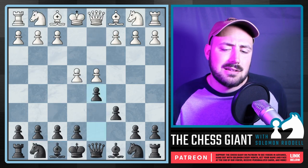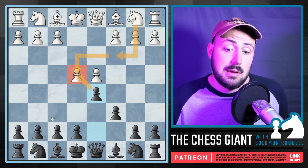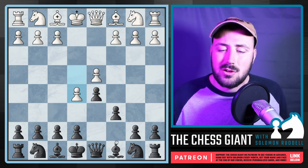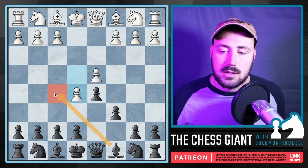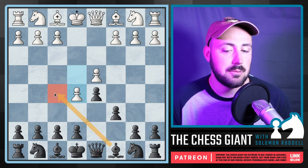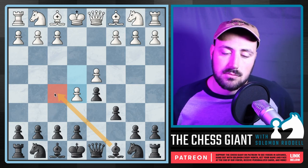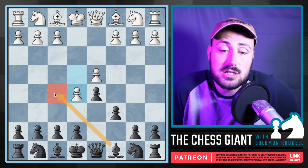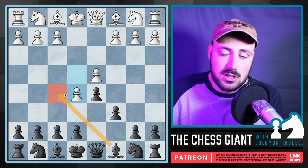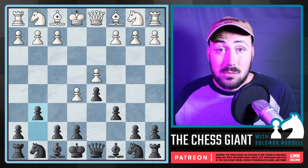White has other options besides taking. They could play Nc3 — in that case we take on E4 and play Nf6. We could also see E5 with the advanced variation, and a lot of players like Bishop F5 there. I used to play that, but I quit playing the Caro-Kann in tournament games because of this move. I remember once in Vegas I lost a game in like 21 moves, and my Bishop was just uncomfortable, trying not to get trapped. Instead I like G6, which Hikaru Nakamura plays quite a bit.